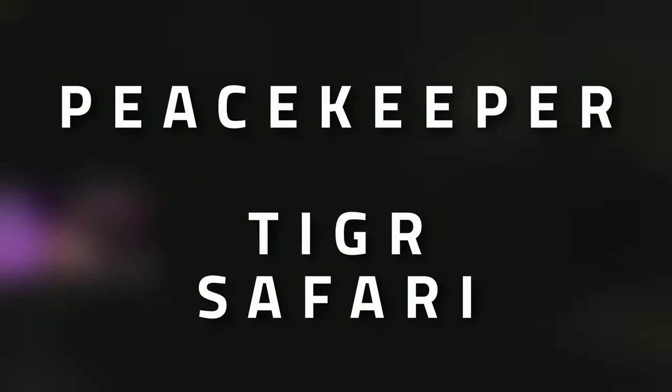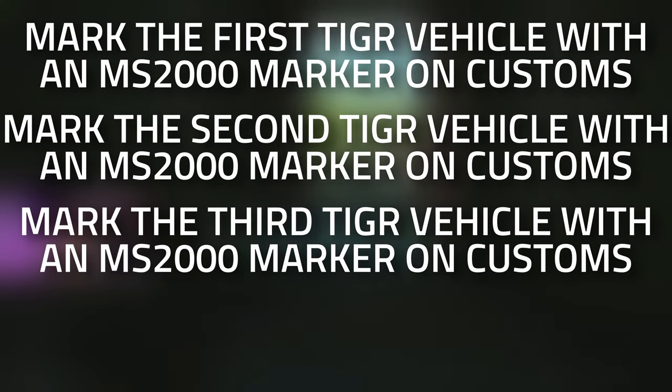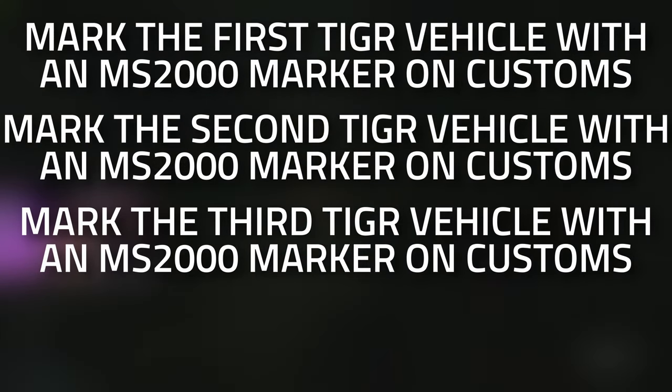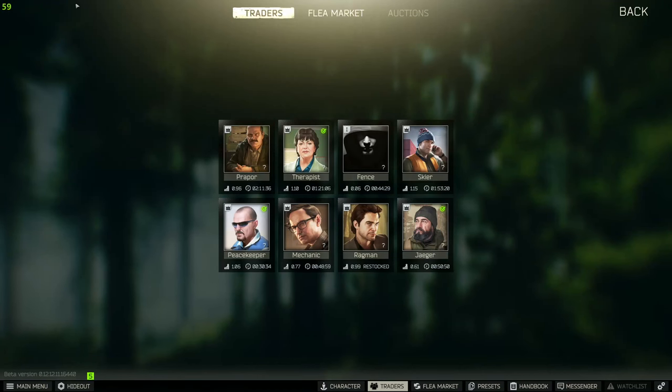Hey guys, and welcome to a Peacekeeper task guide: Tiger Safari. For this task you're going to need to mark the three tiger tanks on Customs with the MS2000 markers and then survive an extract. Don't forget to leave a like on this video if you find this guide useful.